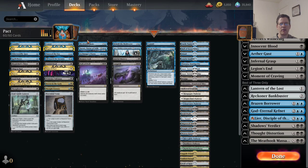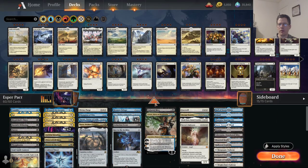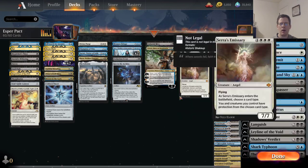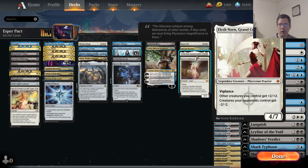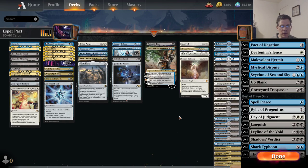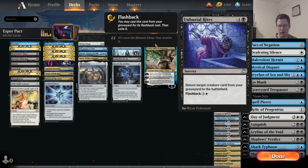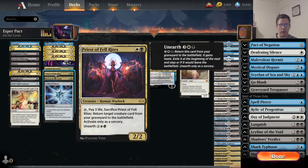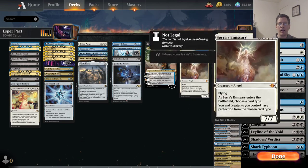Now let's look at the Esper Pact list to see how their deck is constructed and if there's anything to learn from it. Right away, something that's going to jump out is that there is a reanimation sub-theme. They've got three expensive creatures, and the ways to reanimate them I see in the deck are one copy of Entombed Rites — obviously you can't play duplicates if you want the Pact combo to work — and one Priest of Fell Rites. So they've got two good reanimation cards and three things to reanimate.